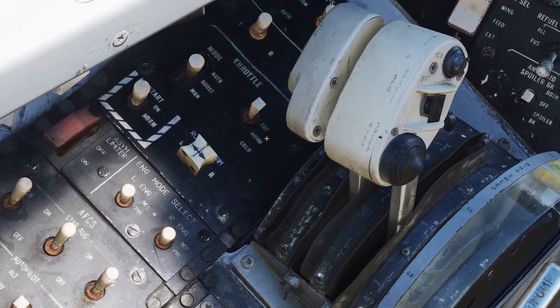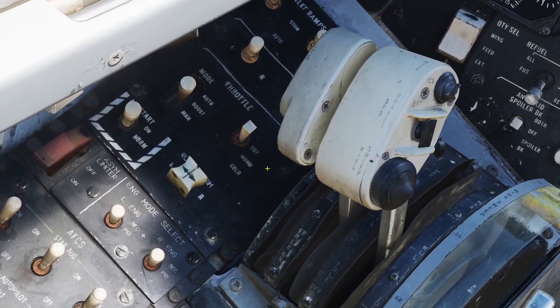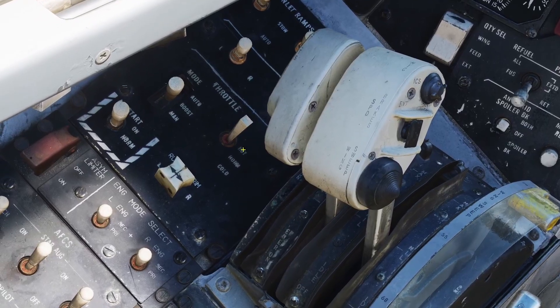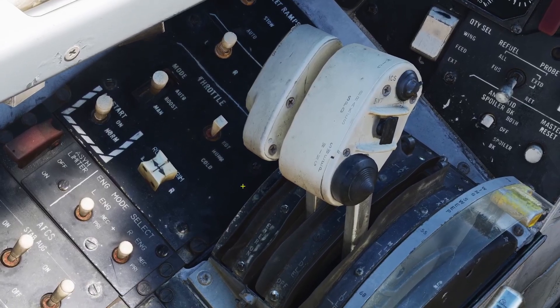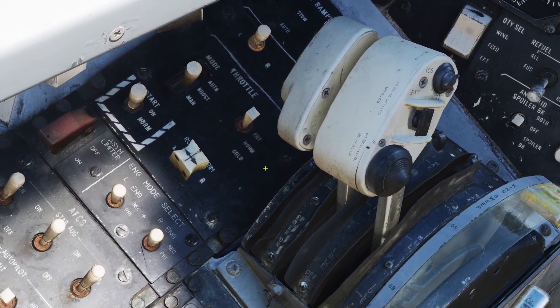Next there's the temperature switch. There's normal, cold, and hot. According to the manual, this is supposed to kind of fine tune the engine. So if you put it on hot, it'll run with a little bit higher RPM, and on cold, a little lower RPM. Now in DCS, it doesn't seem like this really does anything — it might just not be modeled, or maybe I'm just not doing it right. But I would just leave it in normal.